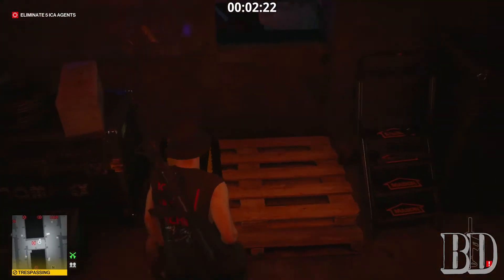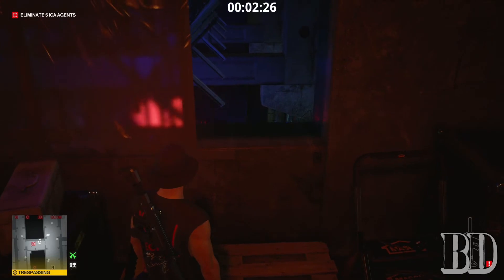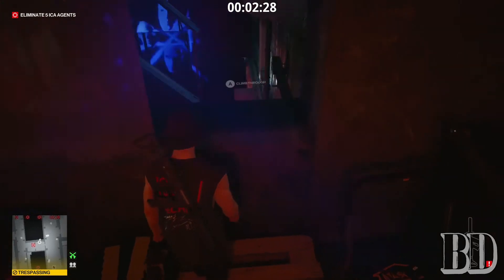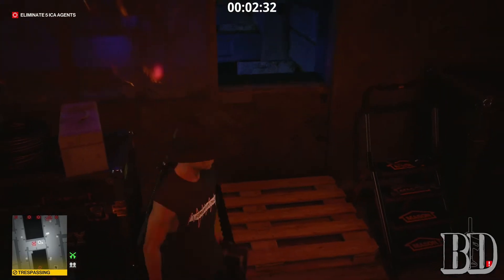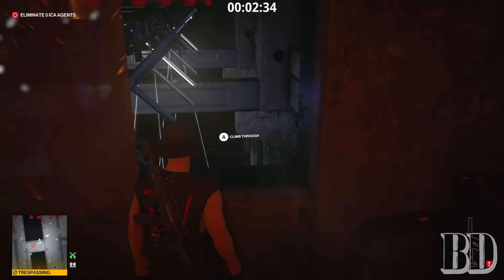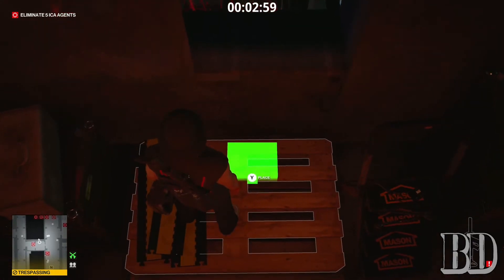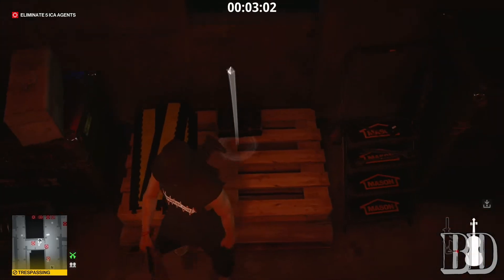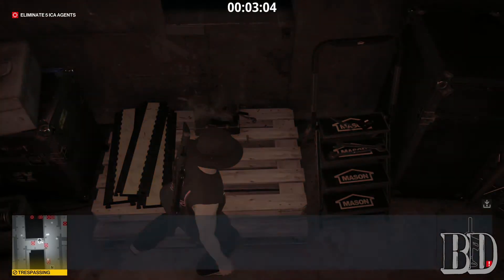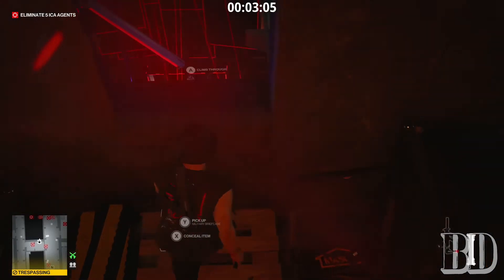You can pick it back up and we're going to set up our boost right here on top of this wood pallet, and we're going to boost into this window. Now this is a window that we can climb through, but if you do that it'll attach you to the wall. If you boost through this window, you'll be free to run around wherever you want to. So I'm going to put my briefcase right up against the wall here, toss the violin in the middle of it, and drop my breaching charge just on the outside edge of this pallet and then boost up.